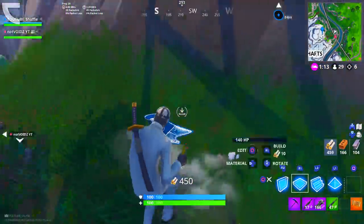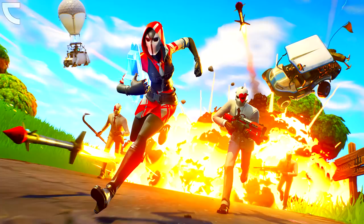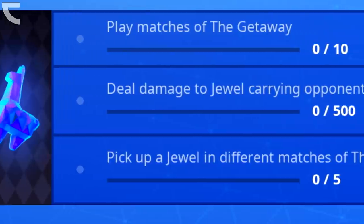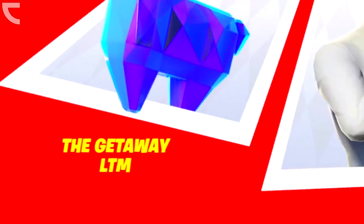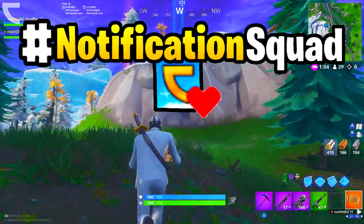So if you guys remember, back on the 6th of September 2018, Epic Games gave us the High Stakes event, which included a couple of things. First of all, it brought the Wildcard skin to the item shop with its matching back bling. From there, it also gave us a complete new LTM named the Getaway LTM. And with that, they also brought challenges and rewards to the game, called the High Stakes Challenges. Let's take a look at the trailer of this event right now.